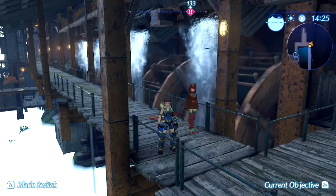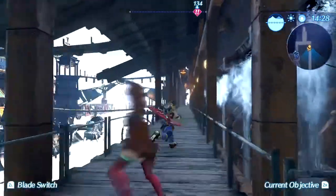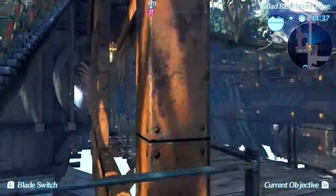Hello, Internet! Welcome back to another episode of Xenoblade Chronicles 2. In the last episode, we found out that Nia is going to be executed, and we bonded a few blades to Rex, one of whom is one of my least favorite rare blades, Korra.